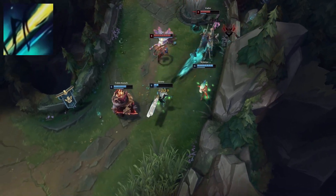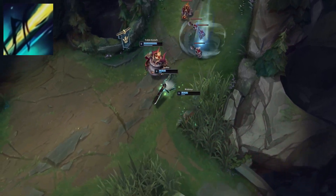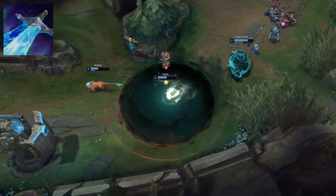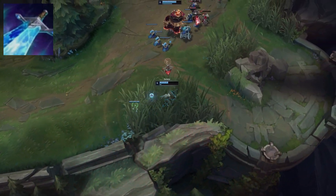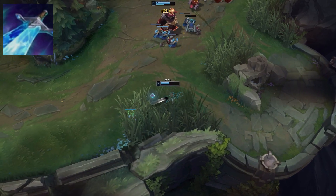Senna's Q spell has this very useful property of being both an ability and a basic attack at the same time. This is obviously extremely strong when you combine that with a Sheen item, because Senna's Q by itself would both activate and apply Sheen's passive bonus damage all at once. So I'm thinking to myself, is there a way I can break this interaction as much as possible and create a completely new way of playing Senna?